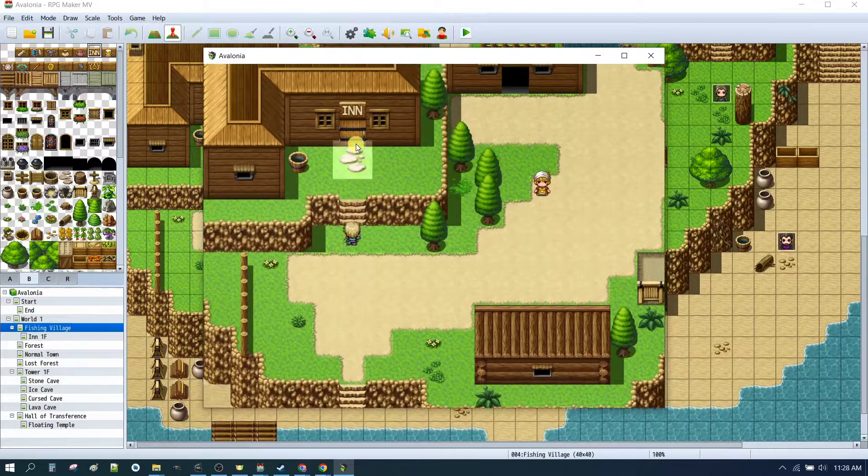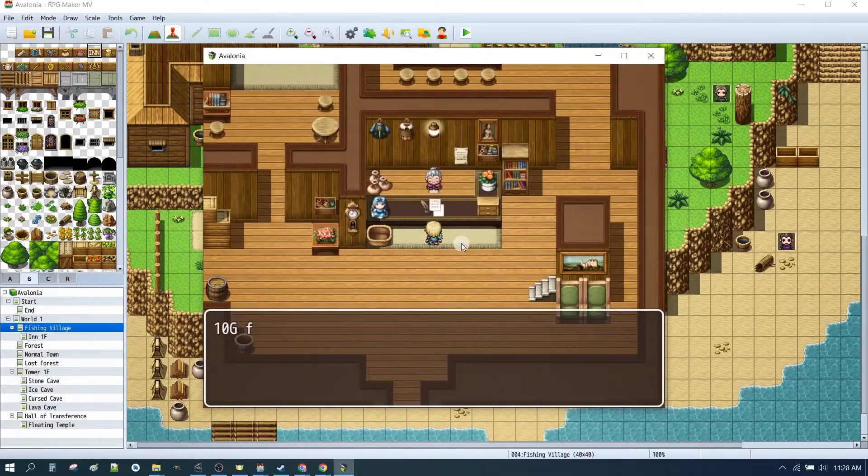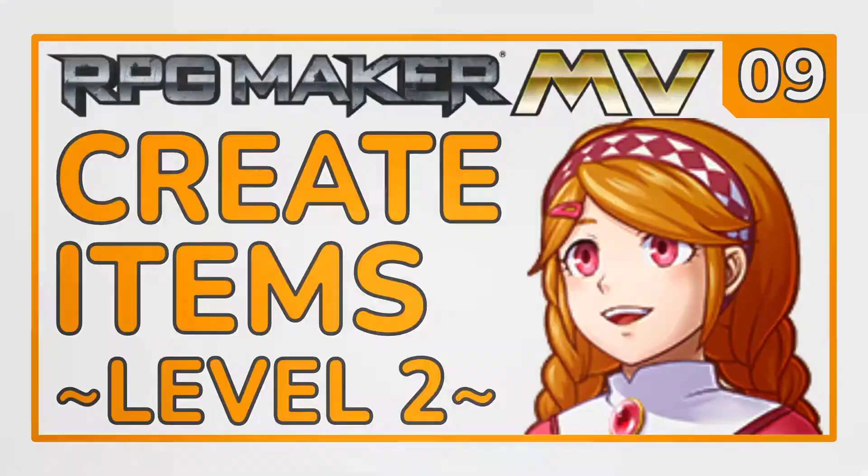In our village we can now go to the inn. At the inn we can talk to granny and we can stay for the night. We can go to a shop and we can buy things. To buy things we need to have something to buy, so we created some items.